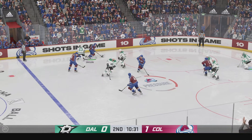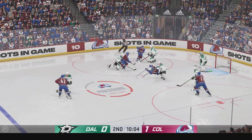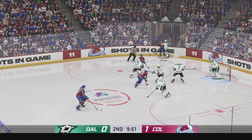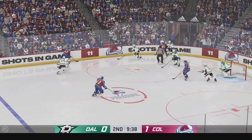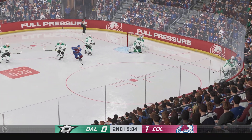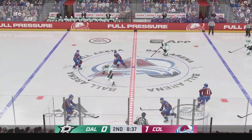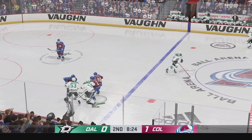Here's a short pass to Byram. Shot from the point — and he'll likely feel that one in the morning. And he was right there to make the stop on that play. They are really starting to pile on the pressure here on the offensive end. And the defenders have it! Now they really need to ease the pressure! And they go the other way as they clear the zone!